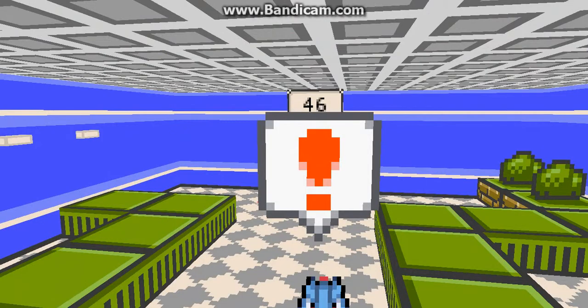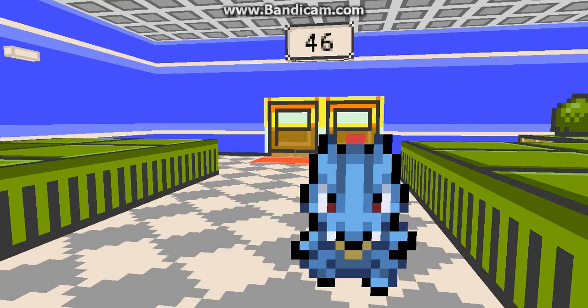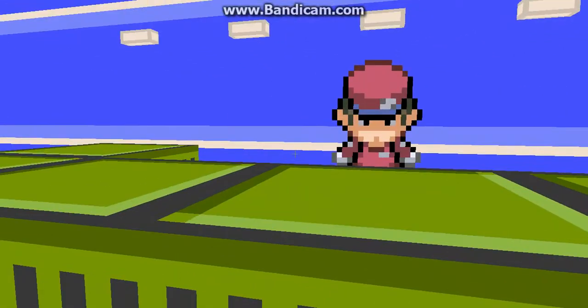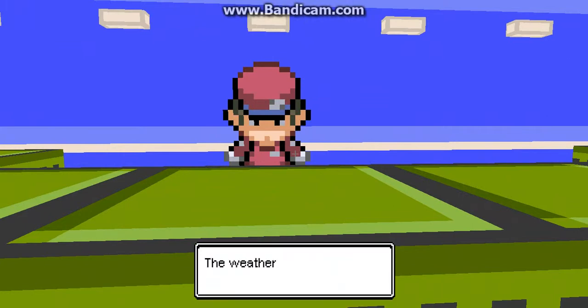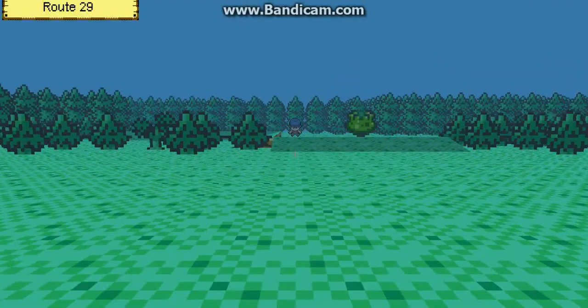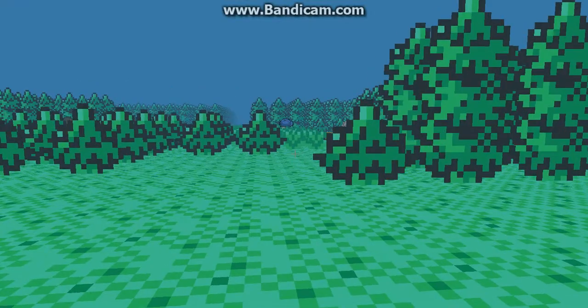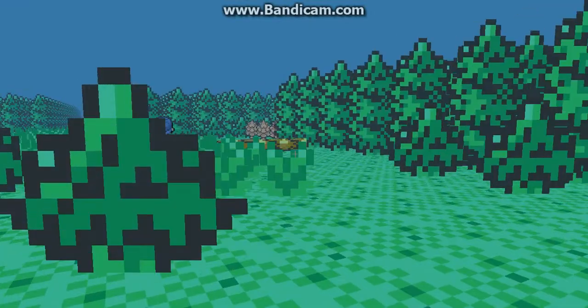What d'ya want? Totodile looks like he's holding on to something and won't give up. What d'ya want? The weather is clear outside today, you should go for a walk and enjoy it in the day. Whatever you say. Actually, it's night time though, is it? Oh no — it's not really a clear day, it's cloudy.